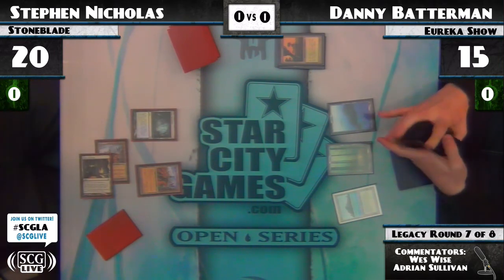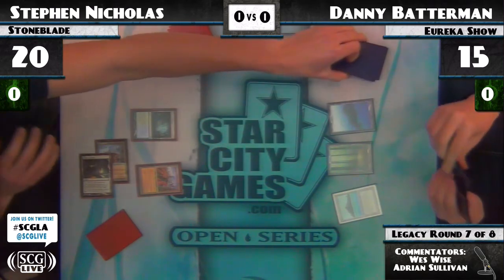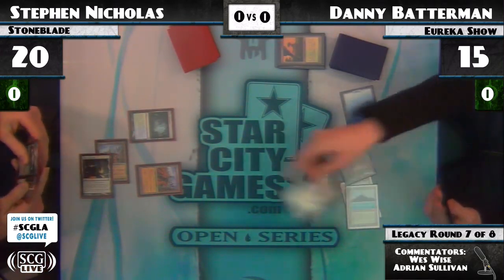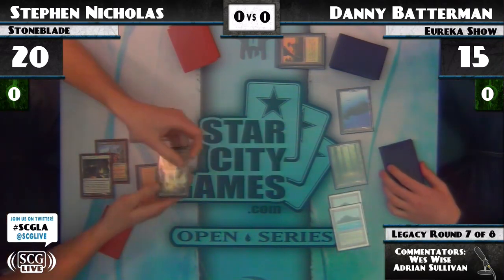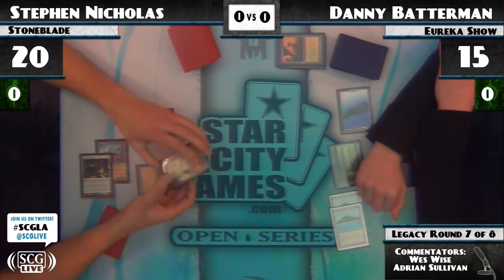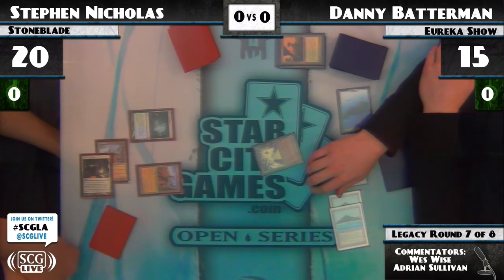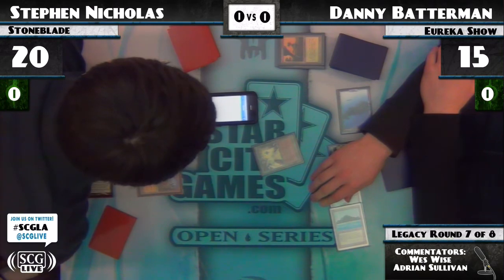We could see a Show and Tell here. He's got a Nicol Bolas in his hand and another land. Oh no, he's going for the Eureka! What does this card do? He's got to read it. Well, if you look at it, there's a wizard, and next to the wizard is a little strange ghosty thing holding an E equals MC squared sign. I'm really not sure what's going on there. Oh, Oracle text — there we go, that's what we were waiting on.